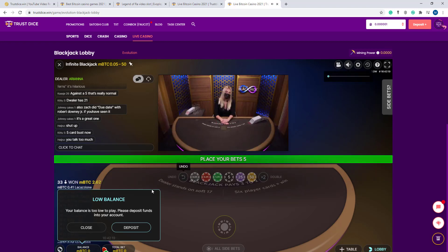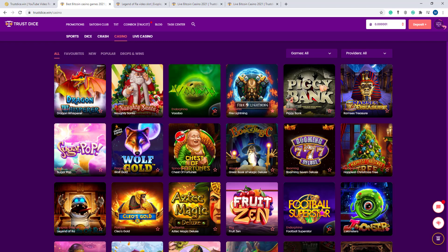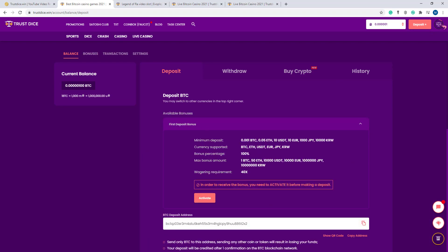Now I go to their menu site so you can understand what a beautiful site this is — it's an amazing site. Here the more option. I can show you the blog, tax center, and the deposit option. Here the deposit option — deposit BTC.